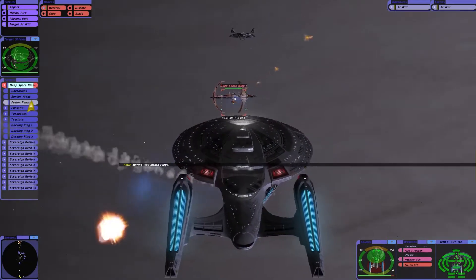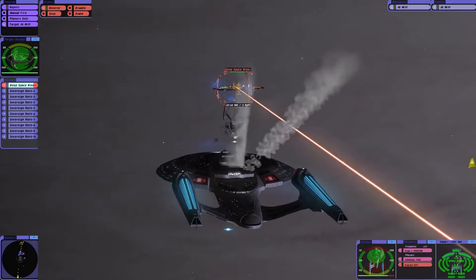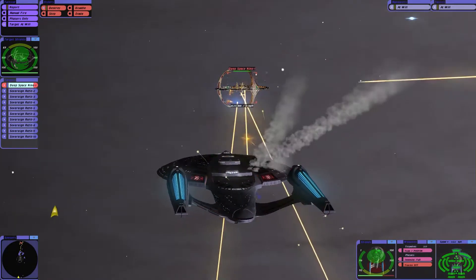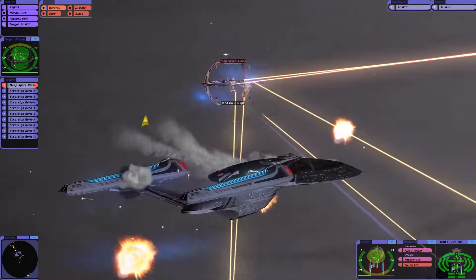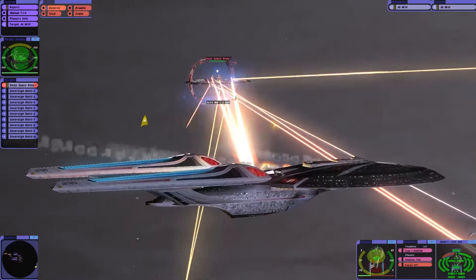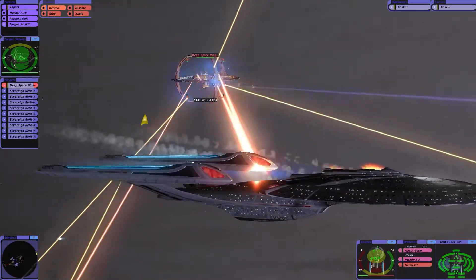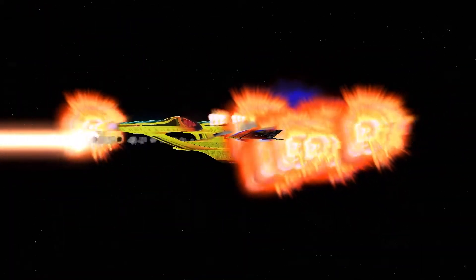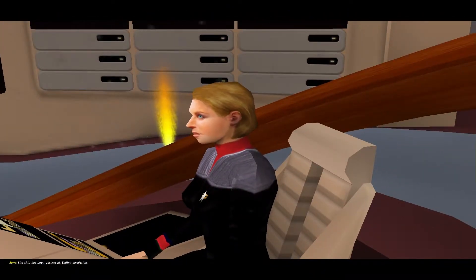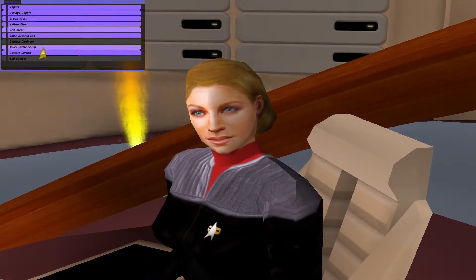Let's go for Fusion Reactor. There we go. Well, my ship's not doing very well at the moment. Okay, I've taken control of this ship. Apparently I'm dead. The ship has been destroyed. Ending simulation. I think we might try that again, because it attacked me first off.